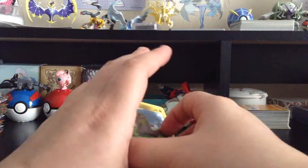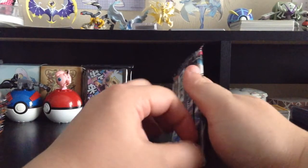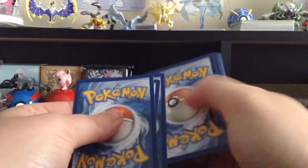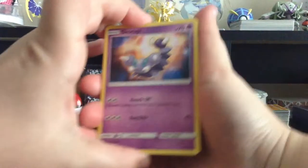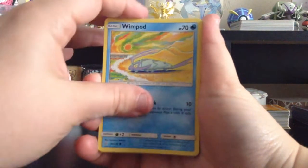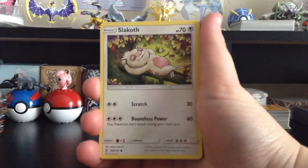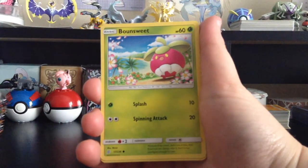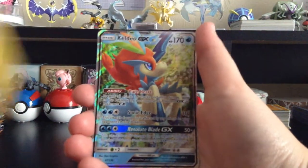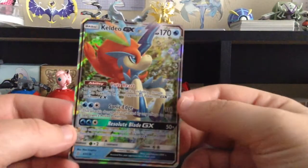I just remembered there's a Wimpod and Golisopod card in this set, and this would be the first time Golisopod had a card since Burning Shadows two years ago, so I really hope to pull that. We got our first white colored card — and there's Wimpod! Second baby of the day. Slakoth, Salandit, another baby, Bounce Sweet, Lightning-type Energy, Tauros, Karrablast, Tranquil, Reverse Holo Stunfisk, and Keldeo GX — we got the first GX of the box, this one's pretty cool!